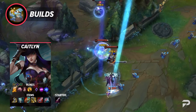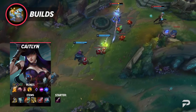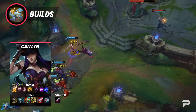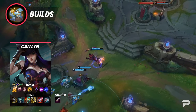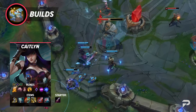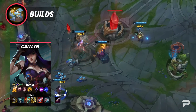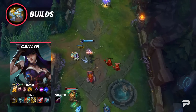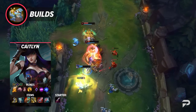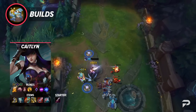Your second item is going to be either Rapid Fire Cannon or the Collector. RFC is better in general as it gives more poking power with extra range, a better siege in the mid-game, and better DPS against tankier foes. But if you're snowballing hard and the enemy team is mostly squishy champions, Collector can give you a huge spike. Your third item should always be Infinity Edge, and your last two will be Bloodthirster and Lord Dominic's Regards. Most people go LDR before BT, but often the sustain from BT outweighs the damage increase unless the enemy team is super tanky.